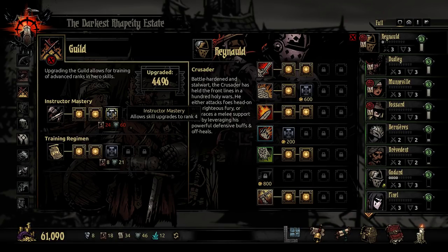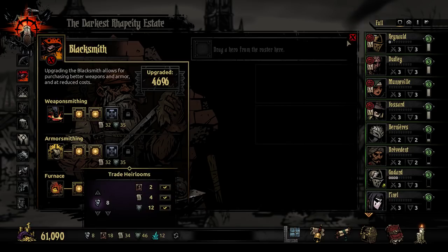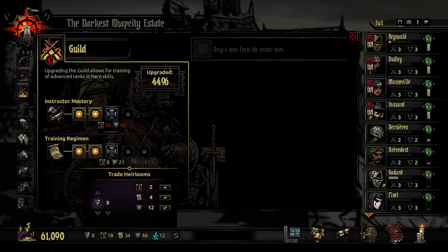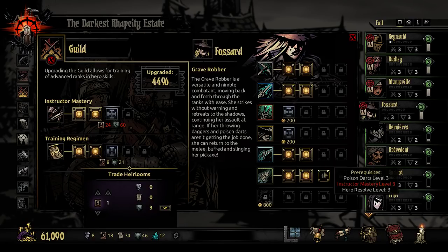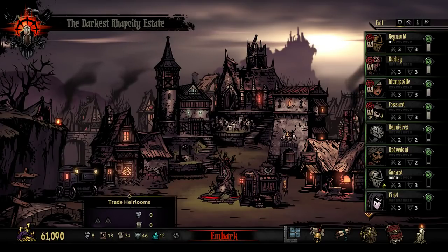Oh no. My plan was to get the Instructor's Mastery as well as the Armour Smithing, but I'm not going to have enough to get both the portraits and the same amount of deeds. If I trade in all of those I can get a maximum of two portraits, and that needs 60 Crests as well. I need more heirlooms before I can go on that mission — I'm looking for portraits, deeds, and Crests.